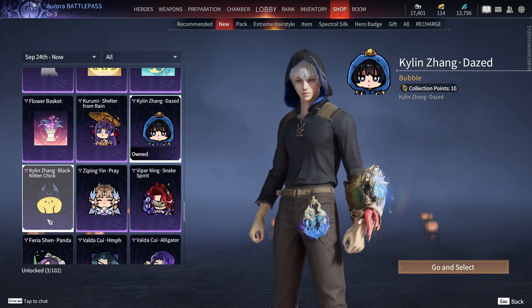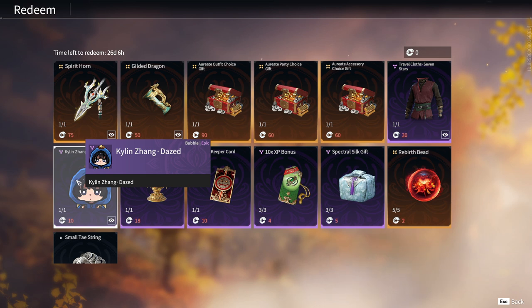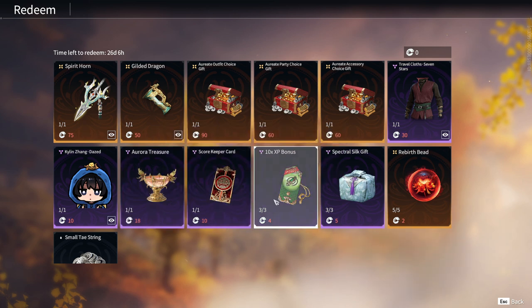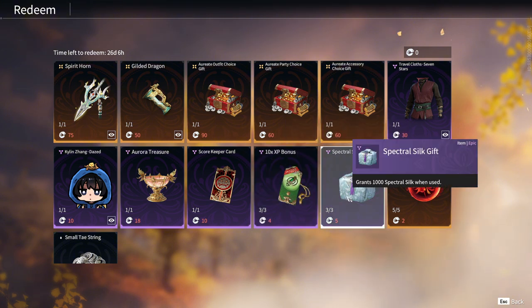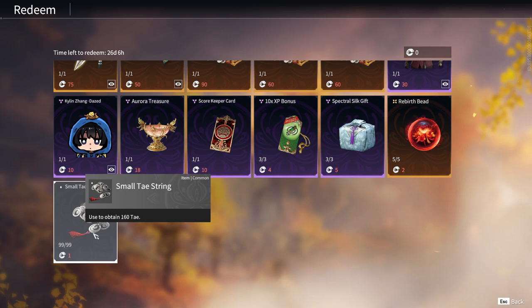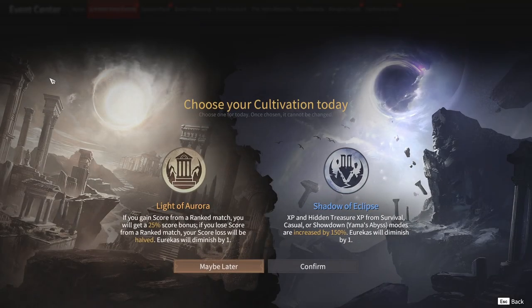A funny emote for Killian at 10 Byman Jade. Aurora Treasure for 18 Byman Jade. Scorekeeper card at 10 Byman Jade. 10% XP bonus at 4 Byman Jade. Spectral Silk Gift at 5 Byman Jade. Rebirth Bead for 2 Byman Jade. Small Taystring for 1 Byman Jade.